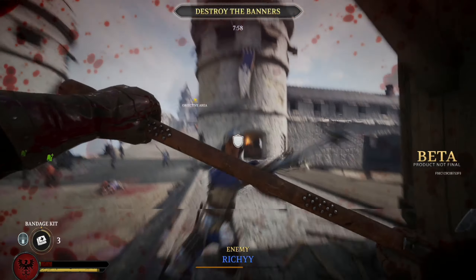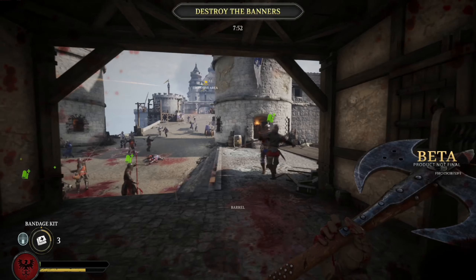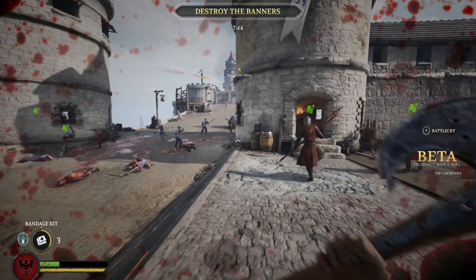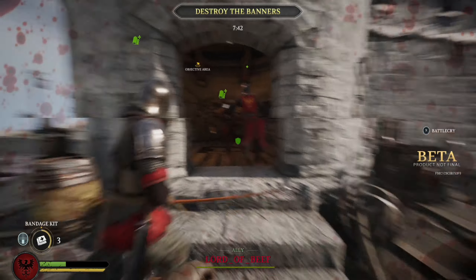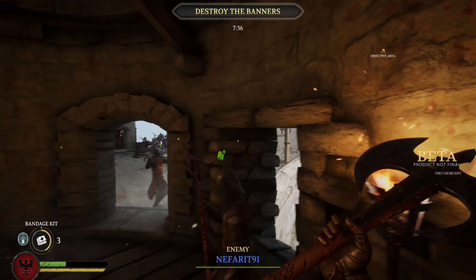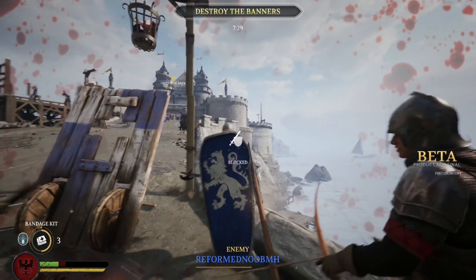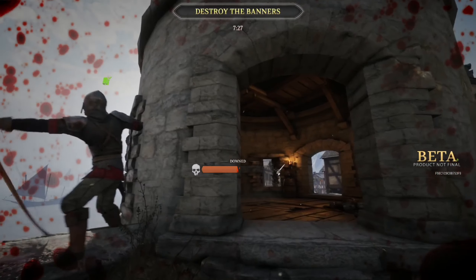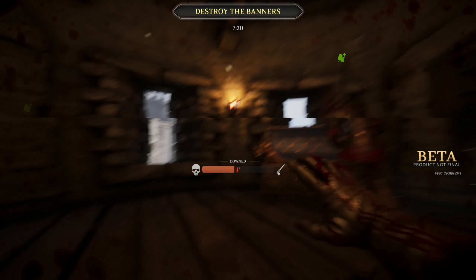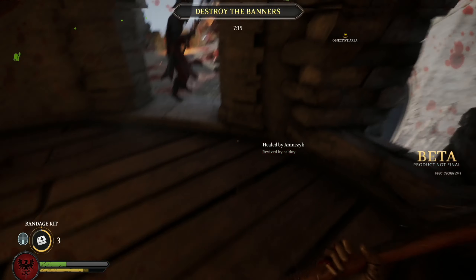Looking around the castle — which I don't do too much in this video but will in future ones — it's actually really scenic. There are some impressive far draw distances and graphical assets on display. If you slow down among all the chaos and look around, it's actually quite beautiful. Right here you can see we're overlooking a bridge with trebuchets in the background firing at positions on the beach. You can also revive teammates and earn more points for doing so.